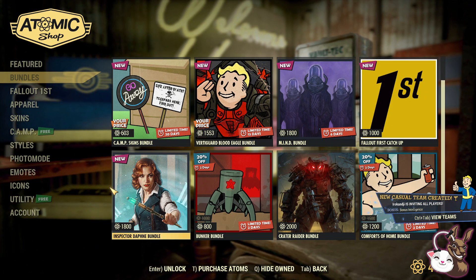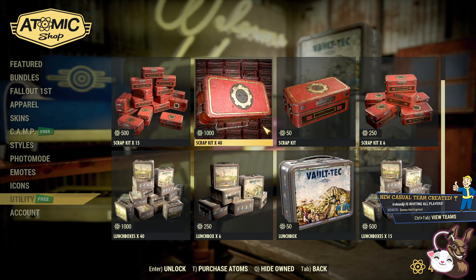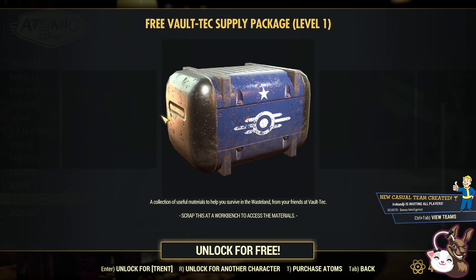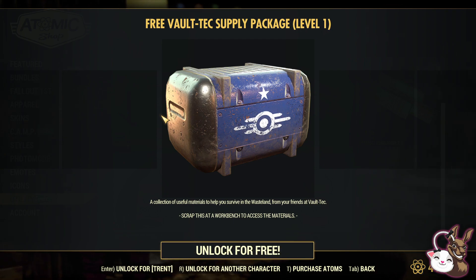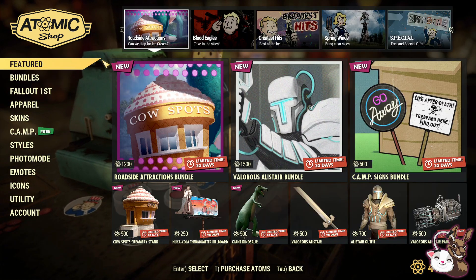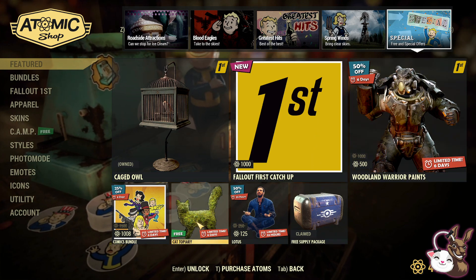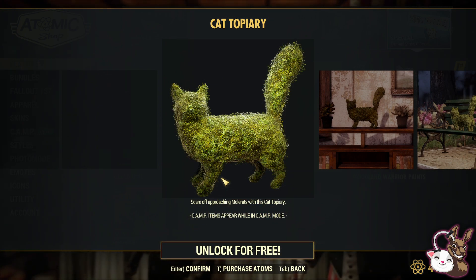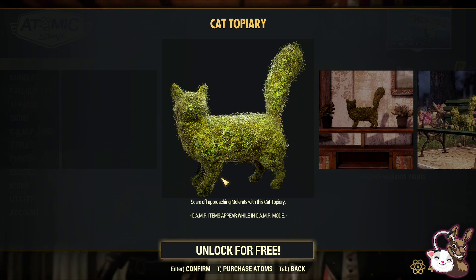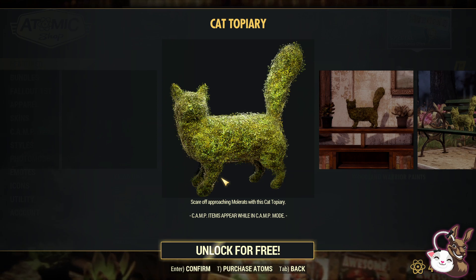What do we get for free this week? There's a free supply package — though if you see the size of my scrap pile, that's not that great. And for camp, let's click on the free and special offers... the cat tapestry! That's worth it. You'll hear my wife sometimes correct me in the background — she does let me know, and she told me how bad my camp video was as well.